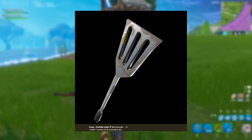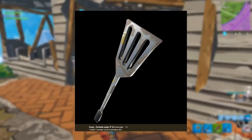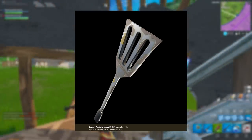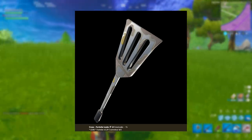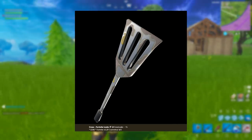We also have the Patty Whacker, which is the pickaxe to go with the Beef Boss / Durr Burger guy. I really like it, although I wish it looked a little bit better — it doesn't look the best in my opinion. Still, it looks pretty cool. That's going to be a green variant pickaxe.